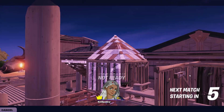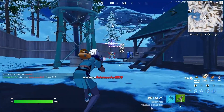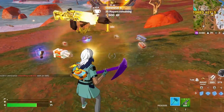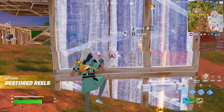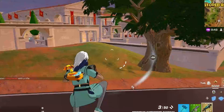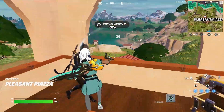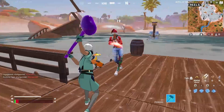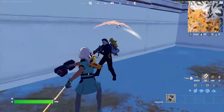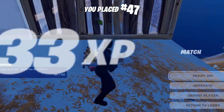I just got sniped — you're kidding me, dude. Yes, I got him! Oh my goodness, a silver shotgun — I have to grab that. Oh no, this guy's right here. Who's that guy in the bus? Are you kidding me? No, I threw so hard. I died to an AI.